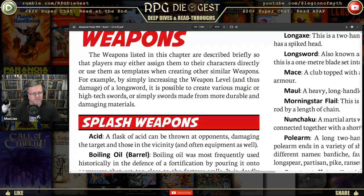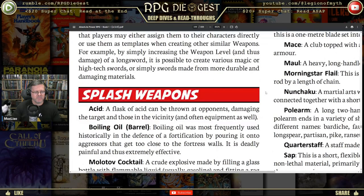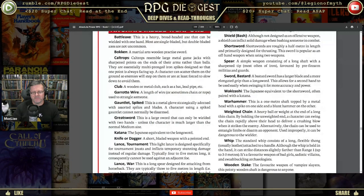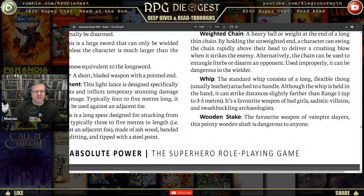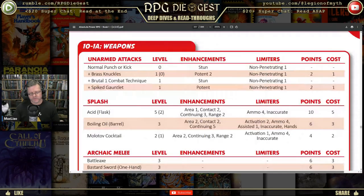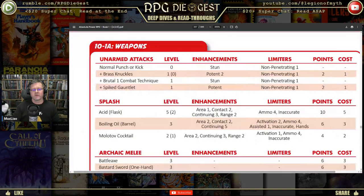By simply increasing the weapon level and thus damage of a long sword, it's possible to create various magic or high-tech swords, or simply swords made from more durable and damaging materials — one that's used in science fiction a lot is vibroswords. You don't have to make your item exactly as it says here. These are just the default or basic ones in the book, but you can do so much more than what's in the book.